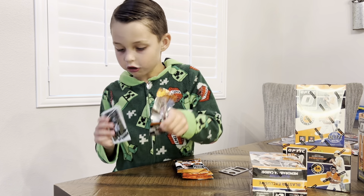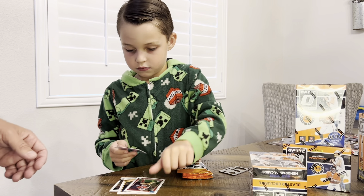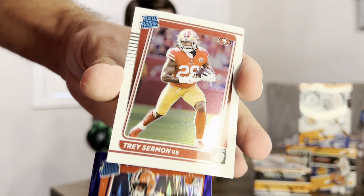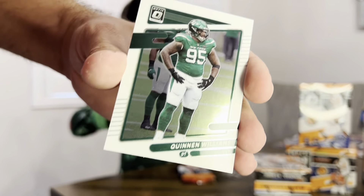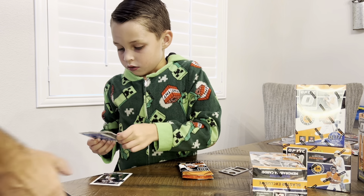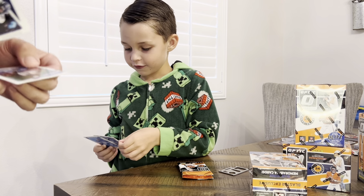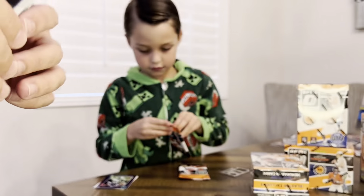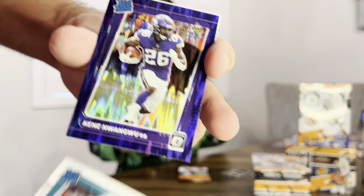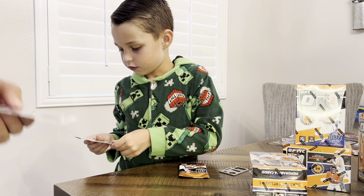Come on, give us something different! Unless we pulled the same box — but we got a Mac Jones blue out of that one, so I can't complain. We got a Greg Newsome rated rookie, Trey Sermon rated rookie, Ben Roethlisberger, Quinn Williams, a Von Miller old days card, and Earl Campbell old days. Then a Hunter Long and a Kenny Golladay.